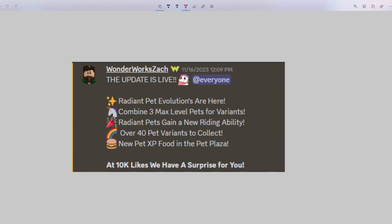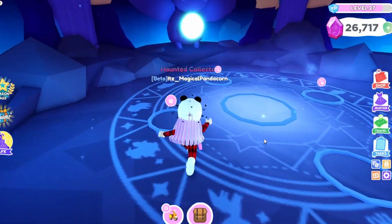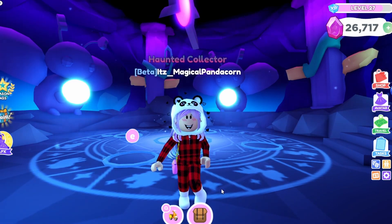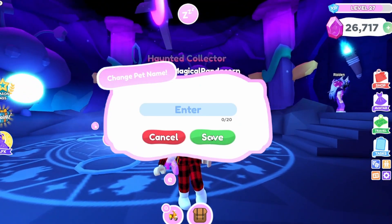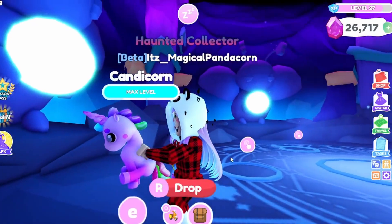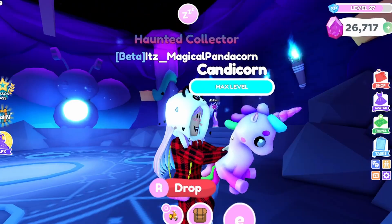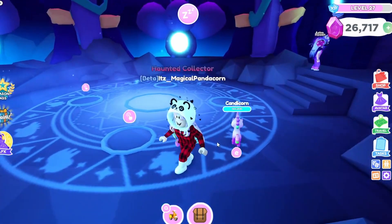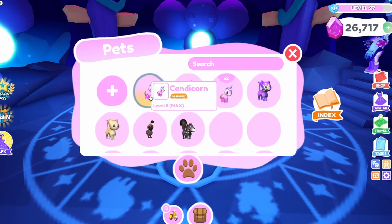The main part of this update is radiant pets, so let me go ahead and make mine now. I'll be making a radiant candy corn — the candy corn is from this year's Halloween event. Here is what the candy corn looks like; it honestly looks super adorable. I cannot wait to see what it will look like as a radiant. I feel like the unicorn horn might change color, maybe the hair too — let's go ahead and see!